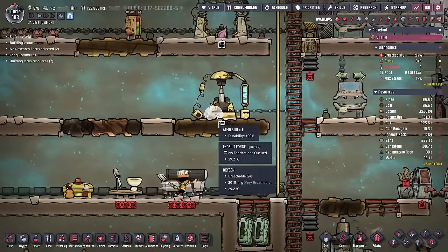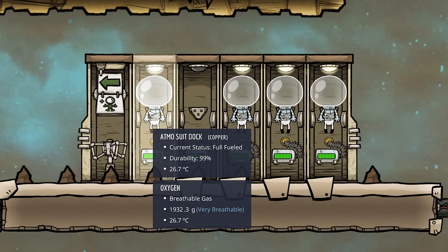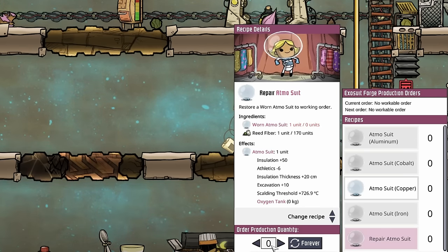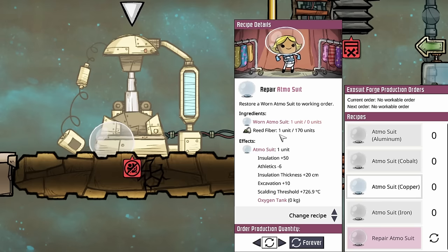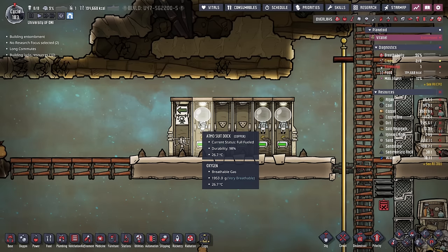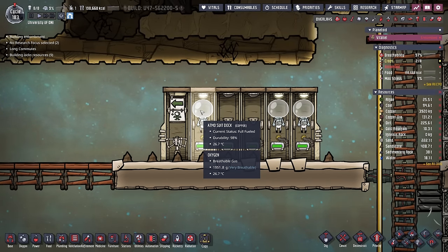The last thing I needed to cover is concerning this one extra Atmosuit right here. If we highlight over the suit in the dock we can see that this suit's durability is already down to 99%. When it hits zero it's going to have to be repaired, and we do that repairing at the Exosuit Forge — just like when we built them in the first place — except the production order required is 'Repair Atmosuit.' You can manually do this, or you can click 'forever' and now whenever there is a worn Atmosuit — a suit with zero durability remaining — it'll be brought directly to the Exosuit Forge and repaired. Keep in mind it will take one reed fiber so keep that reed fiber growing. While that repair errand is ongoing, the duplicants will have a spare suit here so whenever a specific suit fails, that fresh one will be brought up to its place regardless of whether it takes a couple of cycles to repair the old suits.